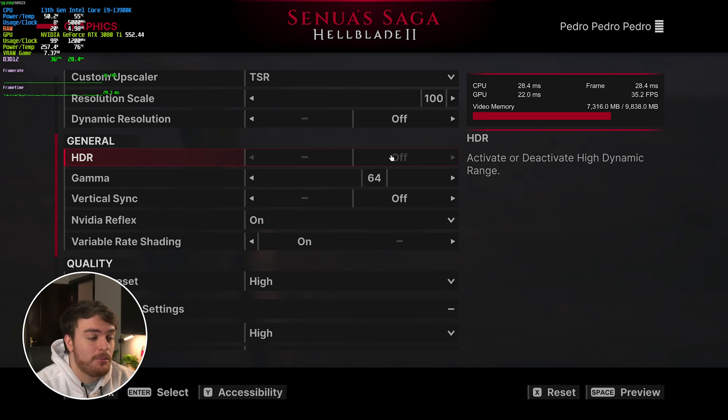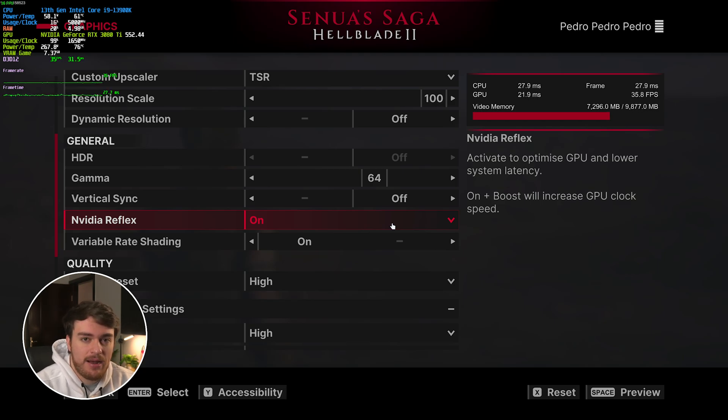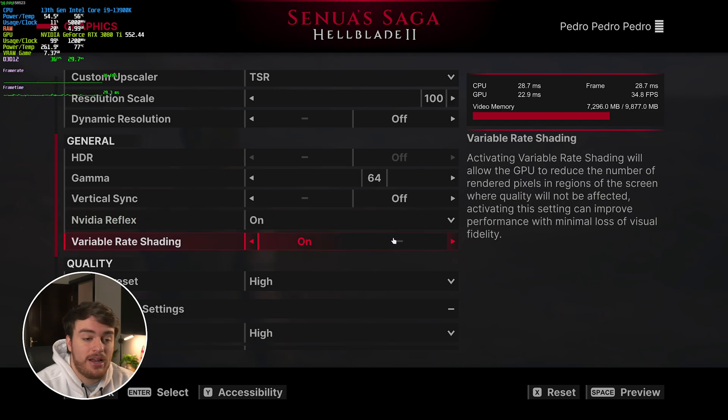Under General, HDR is entirely your preference and should have almost no effect on performance. Vertical sync should definitely be off unless you're getting screen tearing. Nvidia Reflex is only available if you have an Nvidia graphics card and you should most likely have this turned on — otherwise if you're CPU bottlenecked, set this to On Plus Boost. Finally, variable rate shading is usually good to have on; on most graphics cards you won't see any performance loss and things should be a bit more consistent, if not smoother.